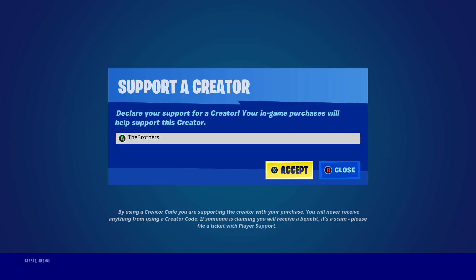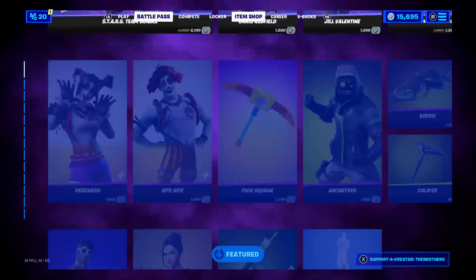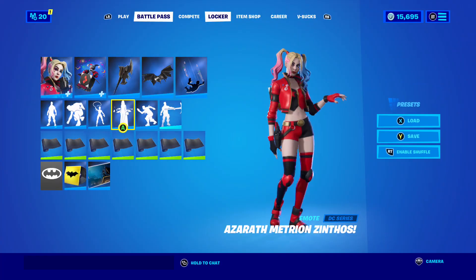That is my creator code — if you want to purchase anything from the item shop, the brothers: T-H-E-B-R-O-T-H-E-R-S, no space, no nothing like that. You can do a lot of stuff in the item shop, so if you want to use my code, I do appreciate it. That is everything that I unlocked.